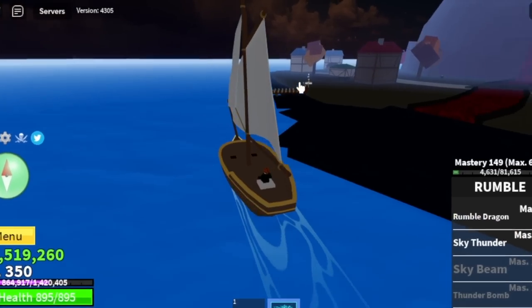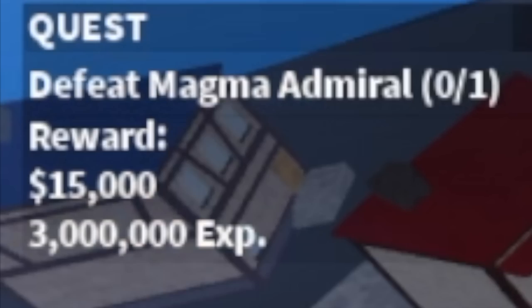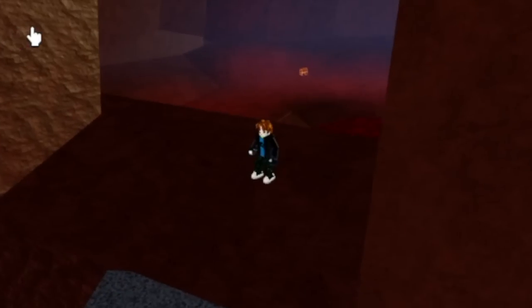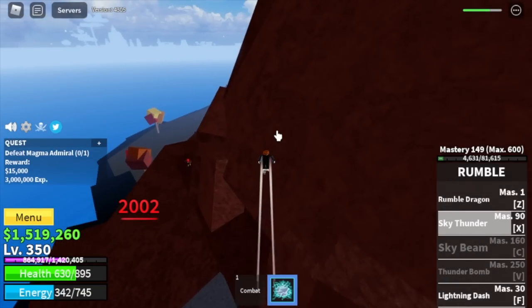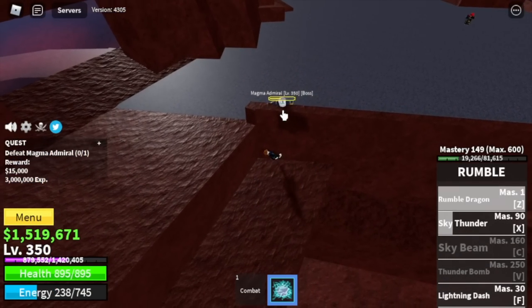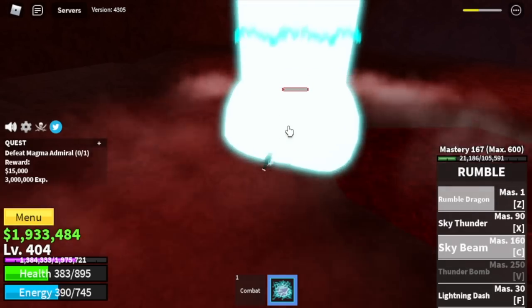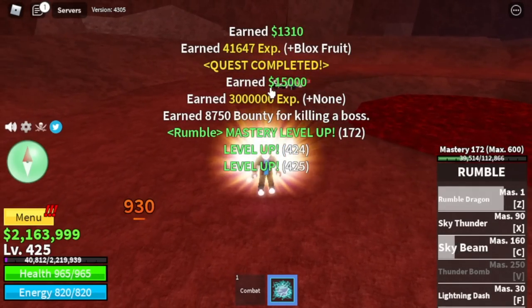Next island is the Magma Village. We're going to defeat the Magma Admiral. You cannot hit him with your Sky Thunder inside, so lure him outside. You can do some Wall Strat or just go on top of this area — it really depends on you. Keep on defeating him until you reach level 425. We're going to unlock Sky Beam here, which deals higher damage, so you won't be needing your Sky Thunder.